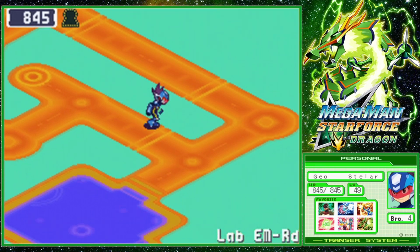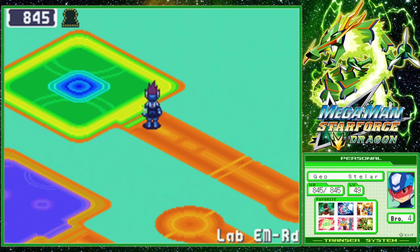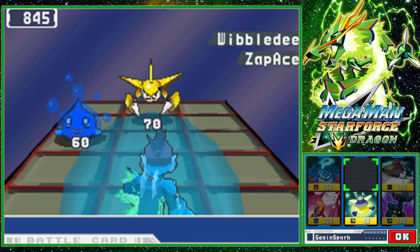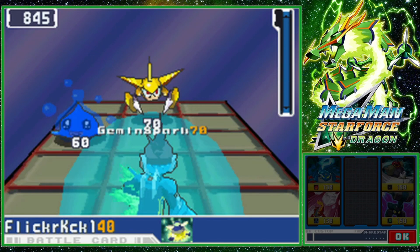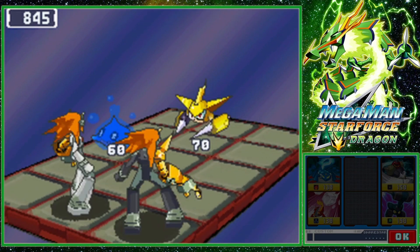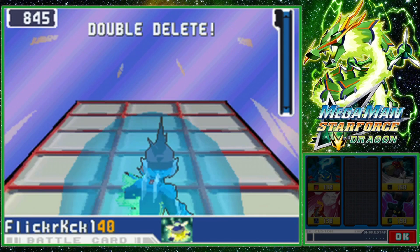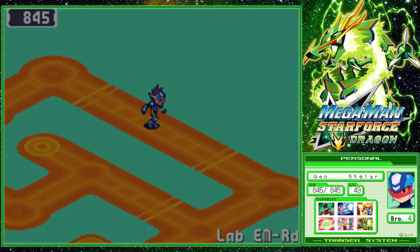Cygnus refuses to spawn. At this point, I might leave and go try and fight another SP enemy and then come back and see if Cygnus is in the mood. I really thought threatening to leave would have made Cygnus spawn right there. Honestly, fighting Cygnus last wouldn't be the worst thing — I can go get the SP chip for Ophiaka and Gemini, and then that'll make fighting Cygnus easier.